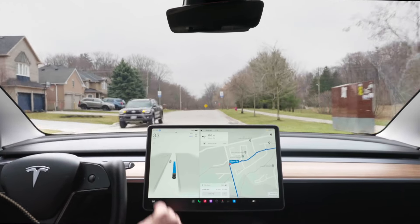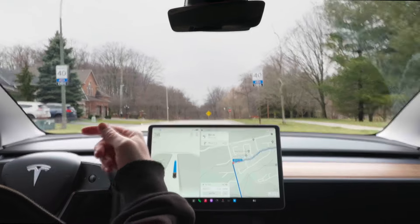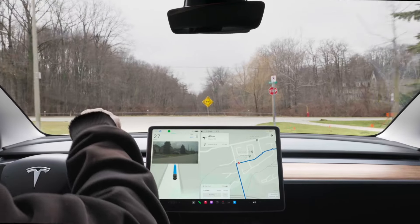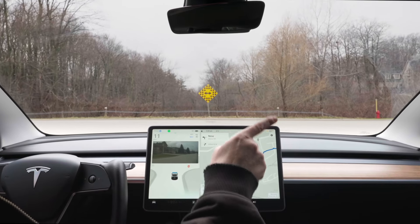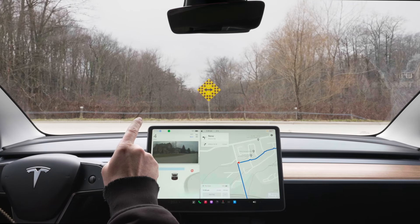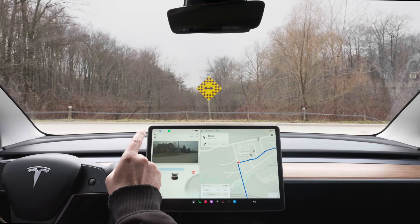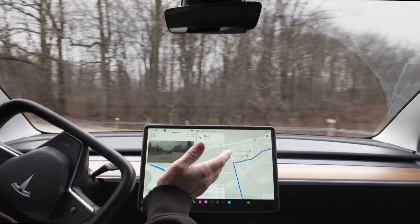Moving on to our stop sign. You can't really see from this angle, but there are a lot of trees over here. Under the law, if there's no stop line, you have to stop at the exact point of the stop sign, which is right here — and it's stopping where it's supposed to. I can't see left, so it's going to creep up. There's a car coming, turning left, and now we're going. Good behavior here.